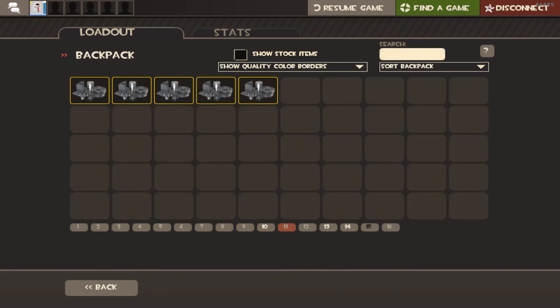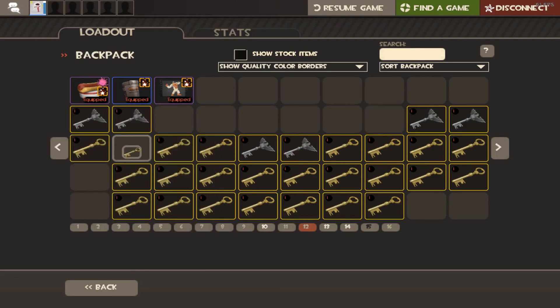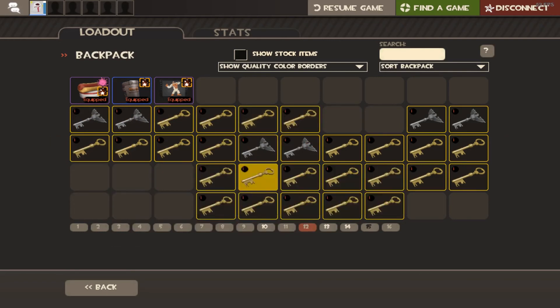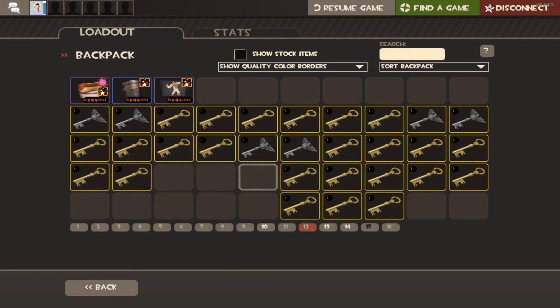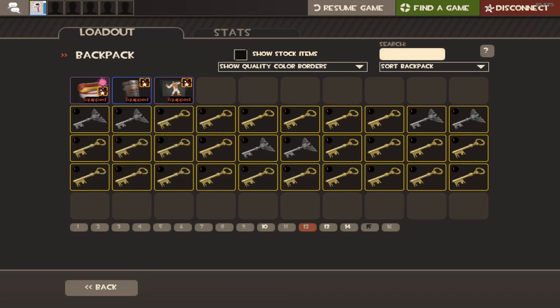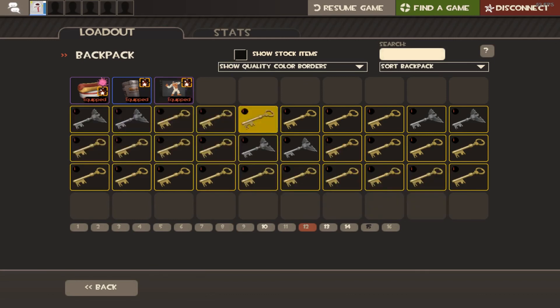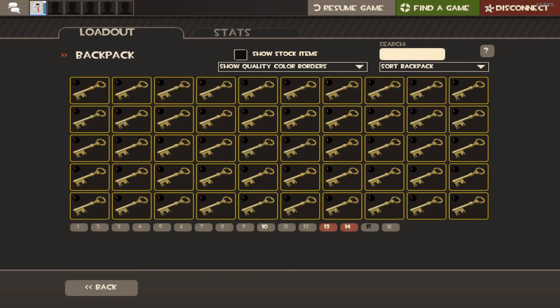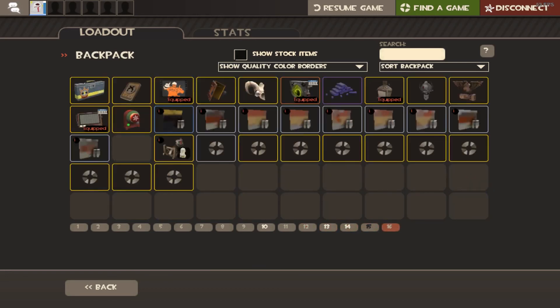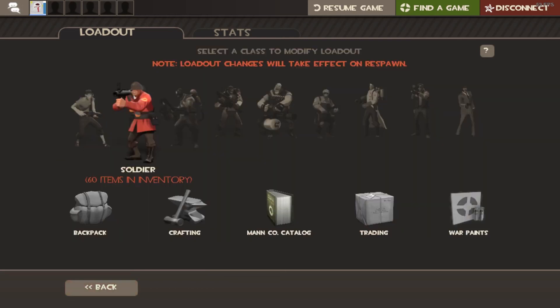Page 10 is my bread — got it from trading for five more ref, so 55 ref total. Pages 11 onward are my unusual trading pages. I bought some quick sales: a Circling Heart Hot Dogger, Flaming Lantern Blast Defense, and a Midnight Whirlwind. I also just got a Yeti Smash unusual taunt 20 minutes ago for eight keys — going to sell it to a bot for nine keys. I don't really care about unusual taunts. I also have two full pages of keys, bringing me to 130 keys total. Page 16 is miscellaneous unclassified items I don't really use.